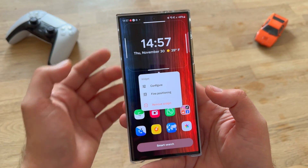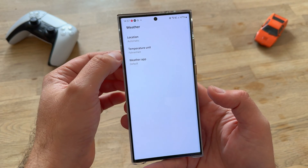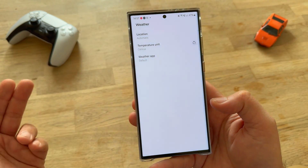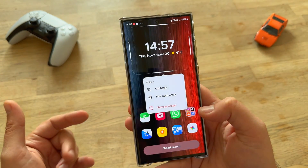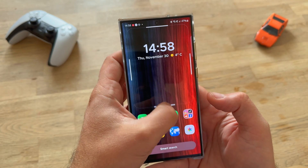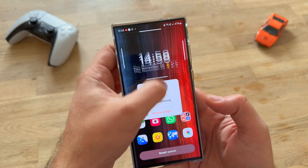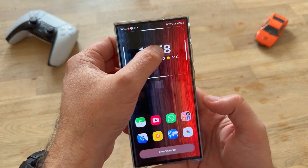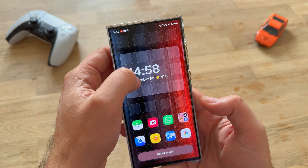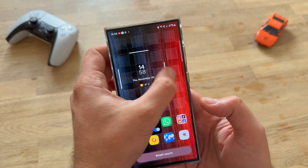Now let's just see how I can change and configure the widgets. I don't want to have the weather in Fahrenheit, so it's very intuitive. You can select it from here and now I have something that is a bit more to my taste. You can probably remove widgets, move them anywhere you want on the screen. The animation is nice. There's also something called fine positioning — if this screen would have been smaller like this, you can move it really where you want.